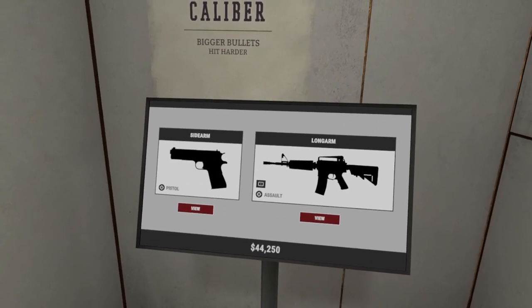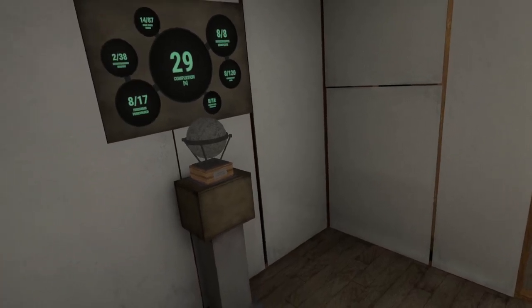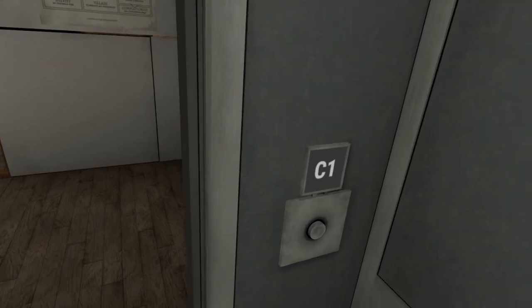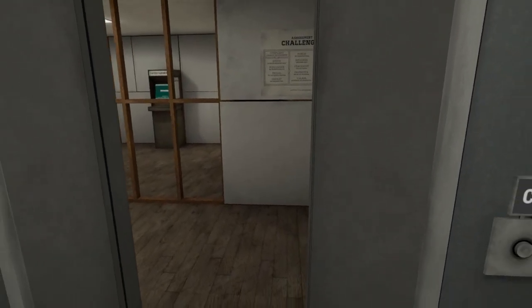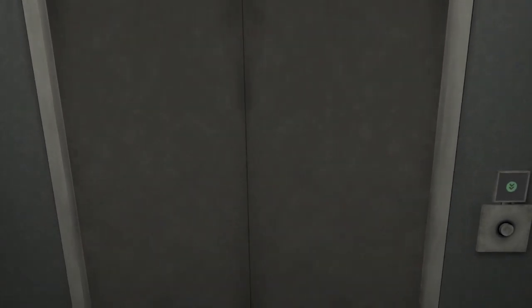So we've got our long arm and our sidearm. You don't generally hear it referred to as a long arm, but that is what it is. Normally I'd forget to go to the range, so I'm going to forget to go to the range. And we're just going to try out the holo sight with our assault rifle and our sidearm.